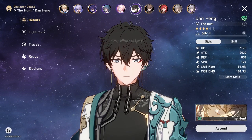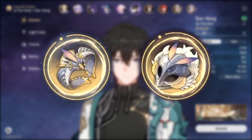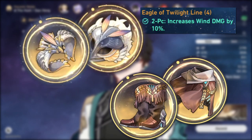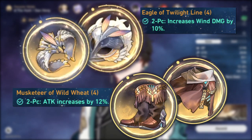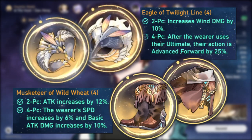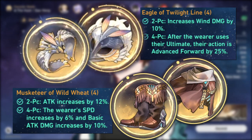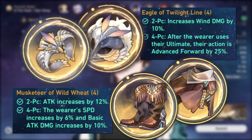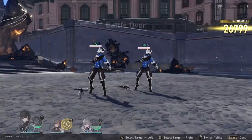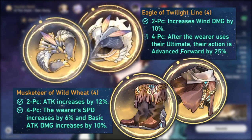Now that you understand how he works, it's finally time to look at his build. The best sets for him are a 2-piece Eagle of Twilight Line and 2-piece Musketeer of Wild Wheat. The 2-piece Eagle set gives him 10% wind damage, which is what he needs. The 2-piece Musketeer gives him 12% attack. However, both 4-piece sets aren't actually that useful if we purely talk about damage. The Eagle set only advances the wearer by 25% after an ult, and the 4-piece Musketeer only boosts basic attack damage and speed. Dan Heng ideally wants to do as much damage as possible on his ult and skills — never his basics. So there's not much merit in getting that 6% speed unless you fail to reach 120 speed.